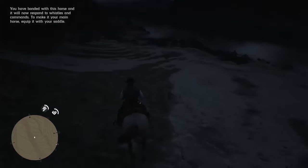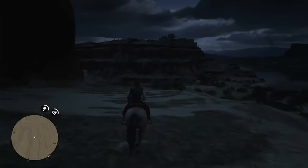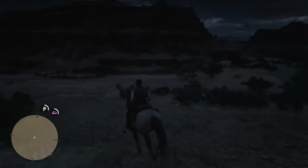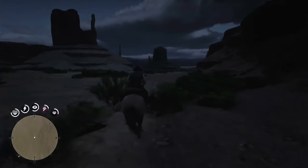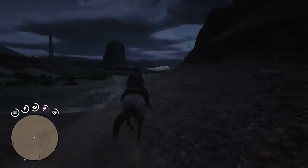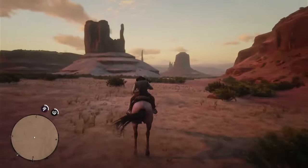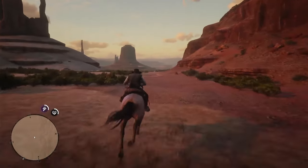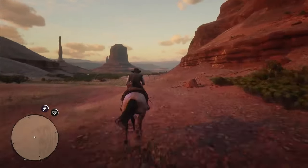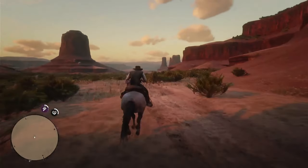That was pretty easy — down the hill, and now we'll head towards the next cliff, which we're going to have to get up on to access that area. Keep heading straight toward it, then go to the left. You'll have to follow this entire cliff and lake mountain range all the way around until you come to what looks like a pathway up on your right-hand side.